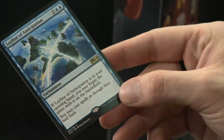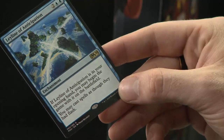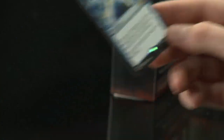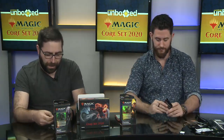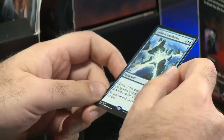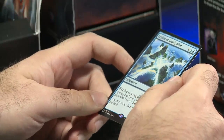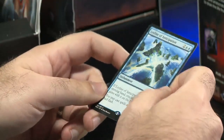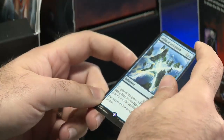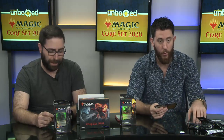We're blue this time: Leyline of Anticipation. If Leyline of Anticipation is in your opening hand, you may begin the game with it on the battlefield. You may cast spells as though they had Flash. This is a cycle — every color has a Leyline, and the most interesting thing is that if you draw them in your opening hand, you can drop them on the battlefield for free. The white one gives you hexproof and the red one punishes opponents for targeting your permanents.